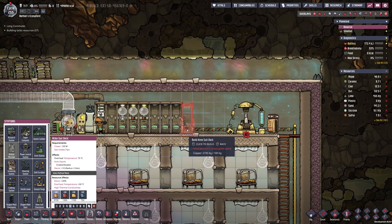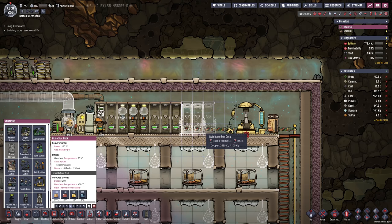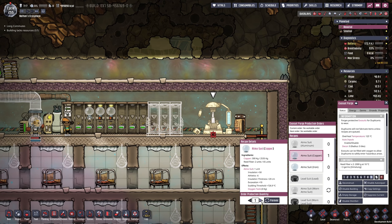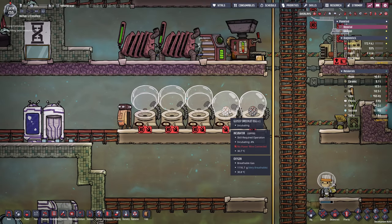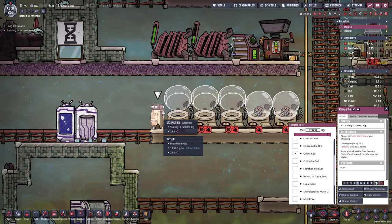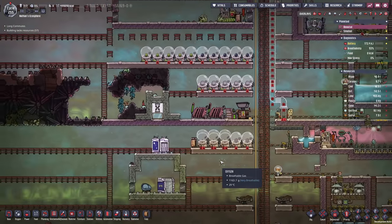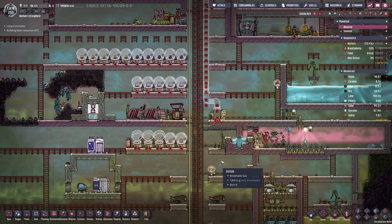One more thing I wanted to do is set up a couple more atmos suit docks. I built these out of copper — that's probably a good idea for the decor. We also need to craft three more suits. Since we want the glossy draklet eggs to always hatch, grow up, then shear them once before we kill them off, I also set up a critter egg chest for my glossy draklets. So they're still being brought out of the ranch, but they should be secured.